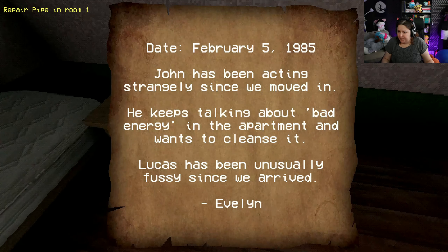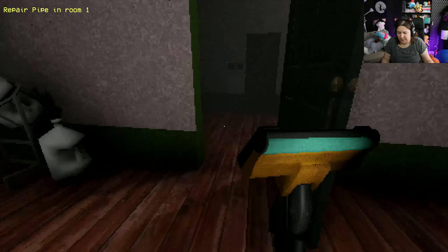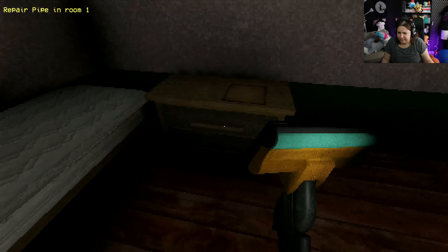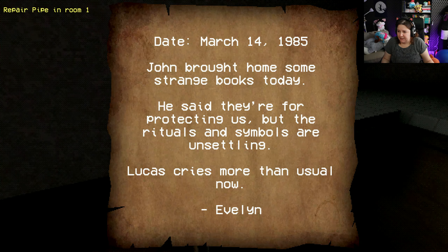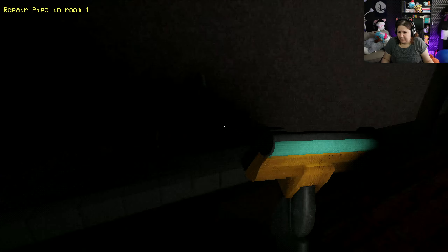Clean the dust. February 5th - it's my birthday! - 1985. 'John has been acting strangely since we moved in. He keeps talking about bad energy in the apartment and wants to cleanse it. Lucas has been unusually fussy since we arrived.' Maybe this whole place was just transformed into some sort of hotel and I'm judging too soon. Pipe! 'March 14, 1985 - John brought home some strange books today. He said they're for protecting us but the rituals and symbols are unsettling. Lucas cries more than usual now.' John, what did you bring to the house?